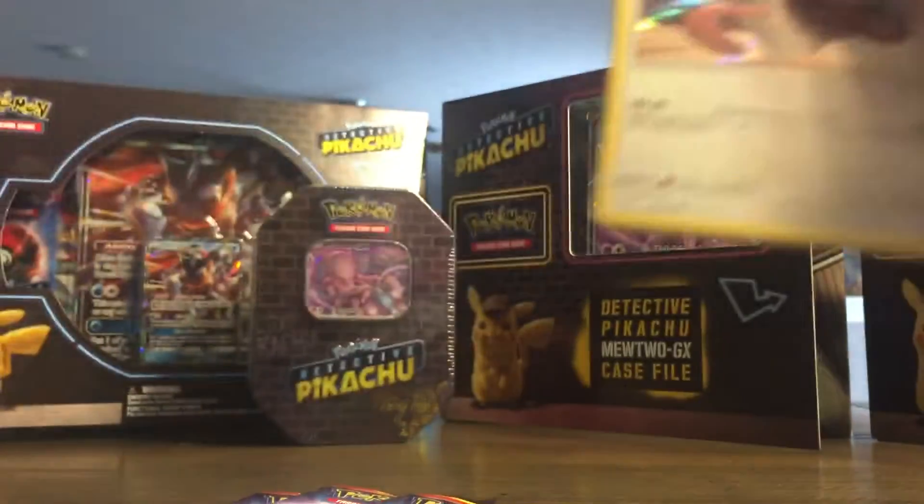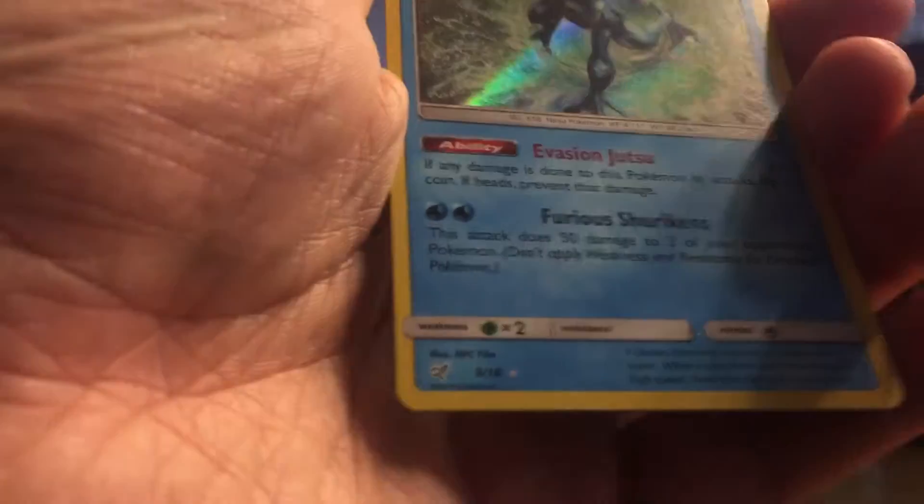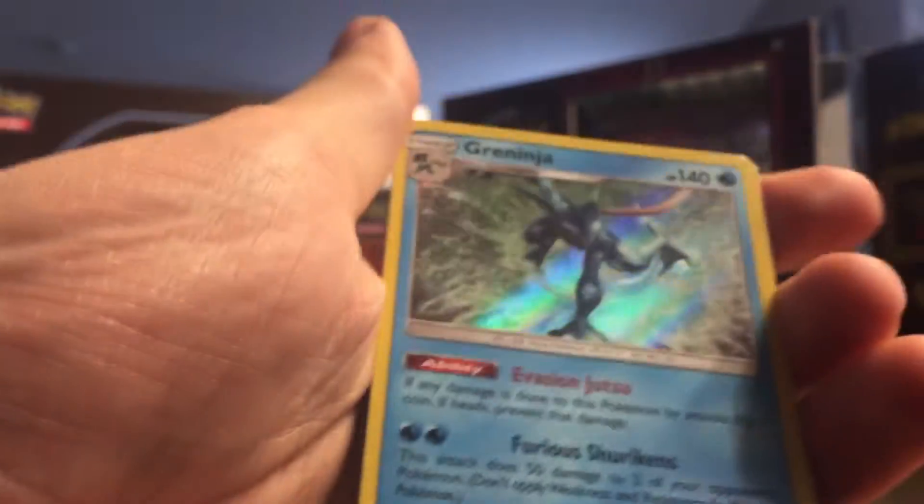So this pack I got a Lickitung, Bulbasaur, Charmander, and an ultra rare Greninja.